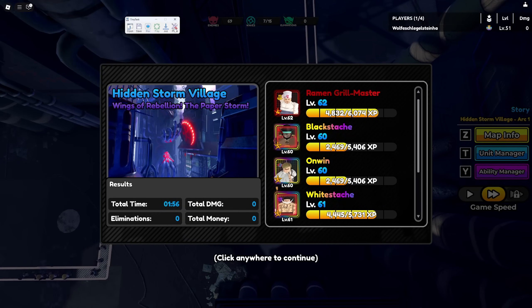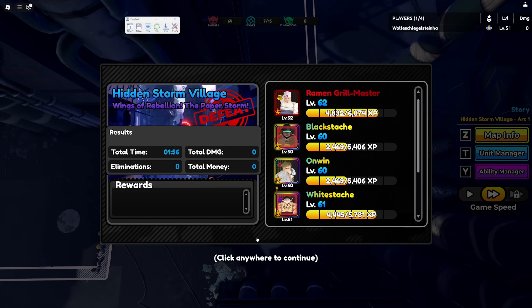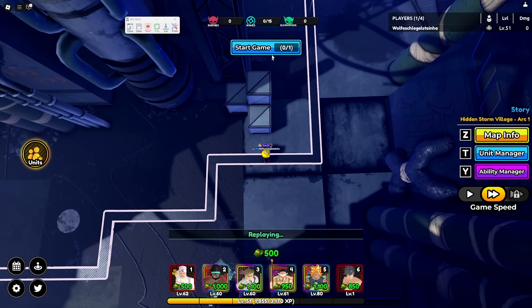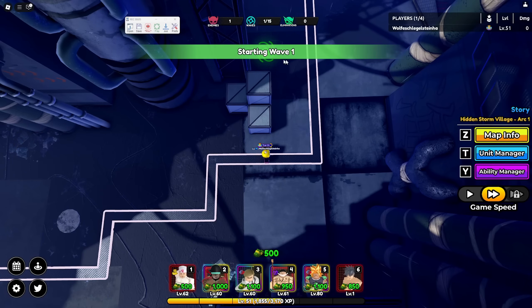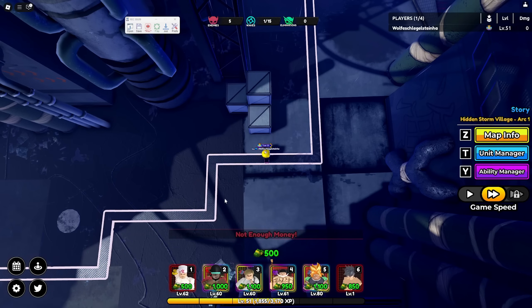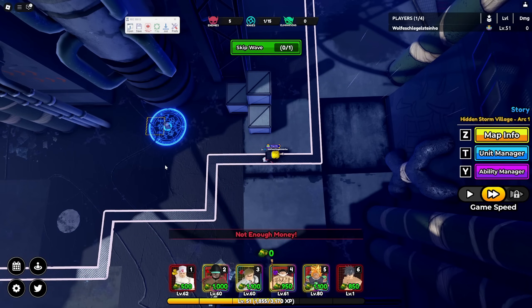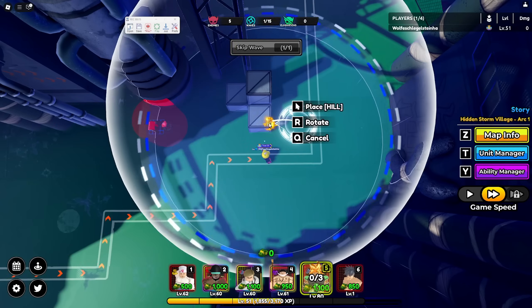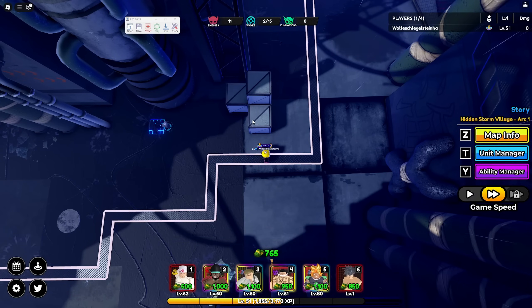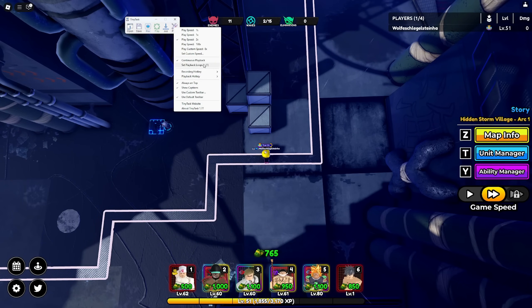So what I do is enable continuous playback, and I use F8 as my record key in TinyTask. I record: press replay, spam it, start game, spam it. Then I place Blackbeard here — anything cheap — as many as you can, then money units on the side, and my main DPS unit, then upgrade them and repeat.